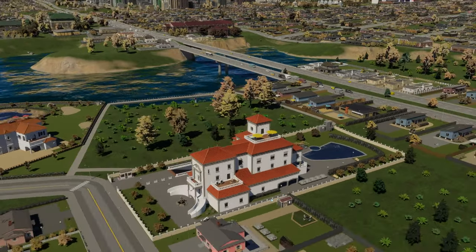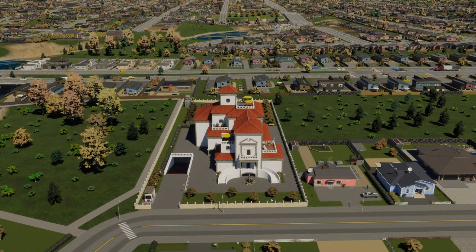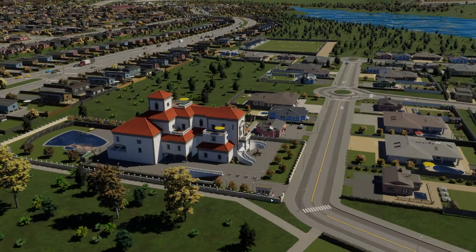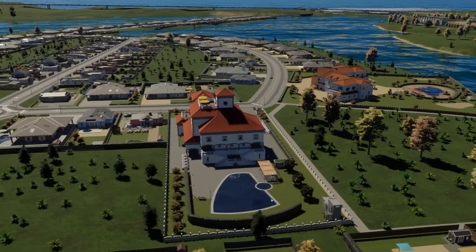Finally, we have the Royal Villa — this is another one that is very nice. Out of the two sides, I prefer the European styles a little more, though the North American styles are pretty unique too.